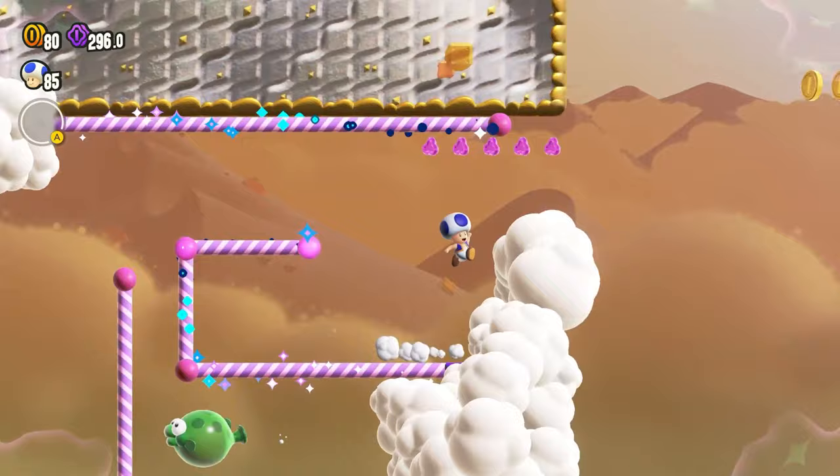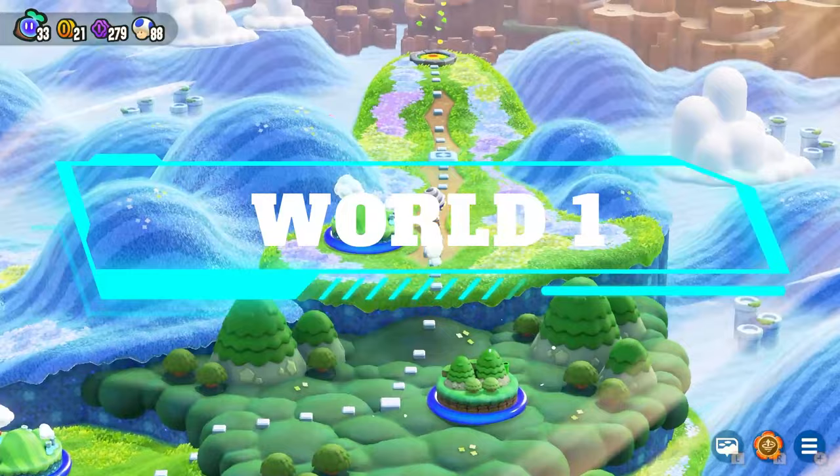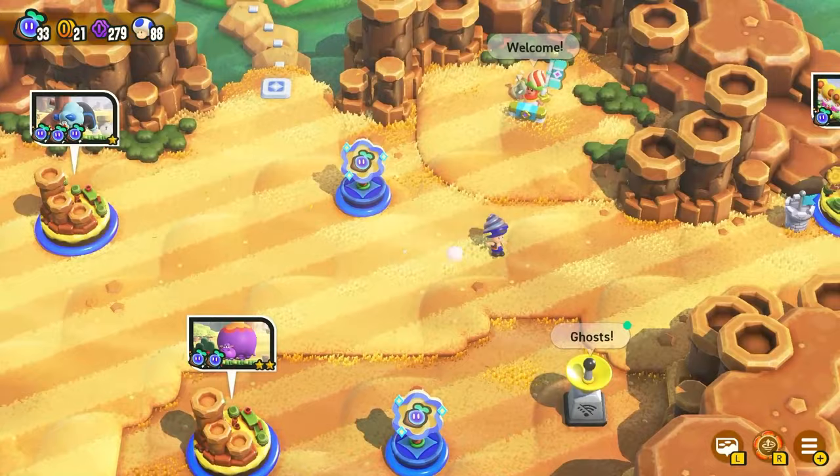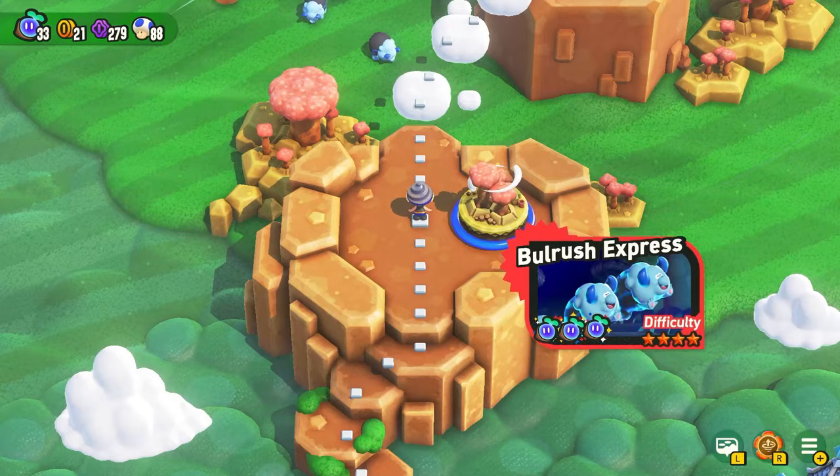Starting in World 1, you're going to want to go into the main area — if you're right at the beginning you can just fly over to the main area here. From here we can walk through the open world area and you're going to want to go near the palace. World 1 is actually one of the most difficult locations. This Bull Rush Express right here is probably where most people get lost.